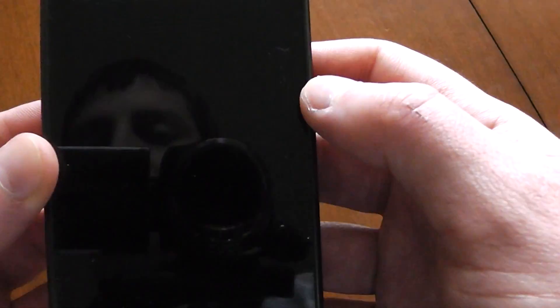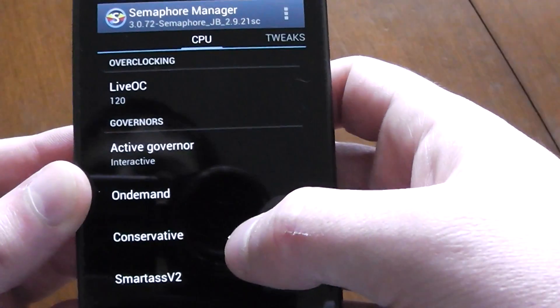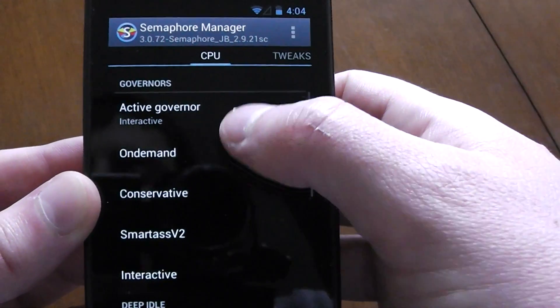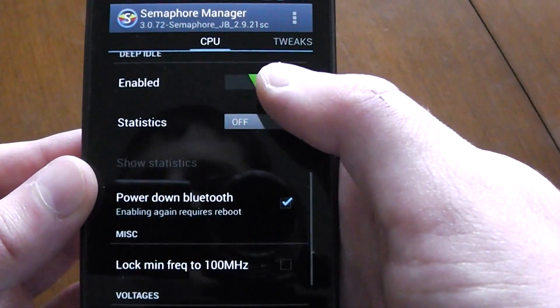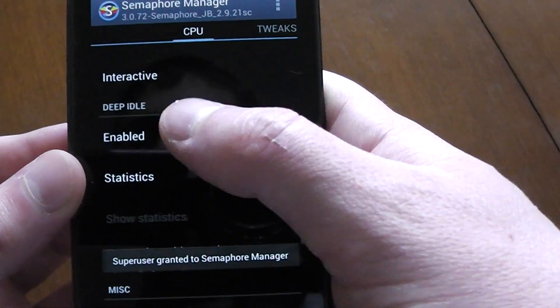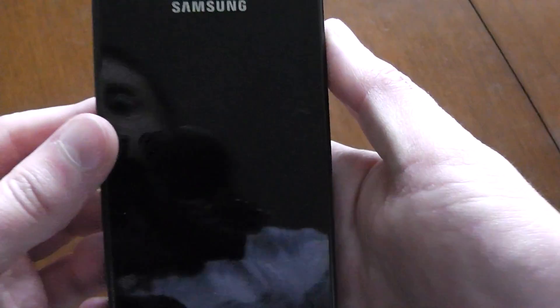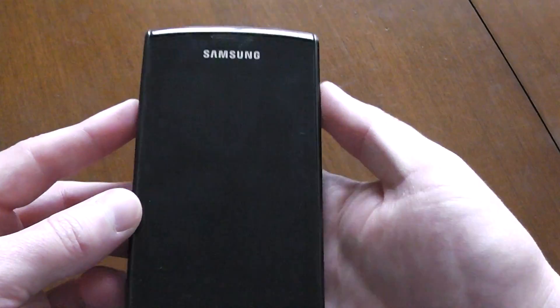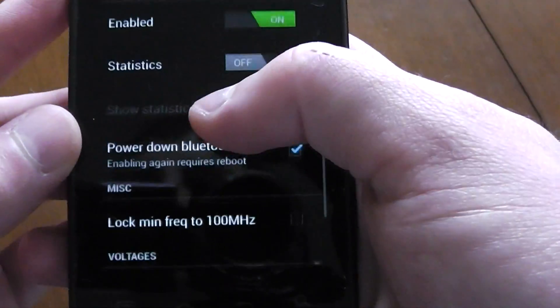Let's take a look through Sumo 4 really quick. So you can go Interactive — actually, I usually like to use Smartass. You have deep idle, which helps when it's in standby. After a period of time it goes into a deep sleep state — it's always good, it saves battery.